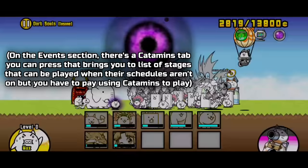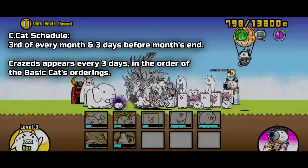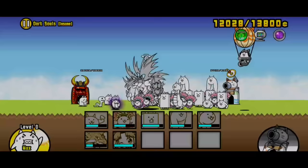Speaking of the schedule, Craze Cat only appears on either the 3rd of every month or 3 days before the month ends during Craze Festival. Since there's a pretty big gap there, if you at one point feel like you are able to challenge Craze Cat after all, you're gonna have to wait a very long time. That's why I recommend to unlock the Catamins stage first so that you'll be able to fight Craze Cat anytime without being constricted by the schedule.